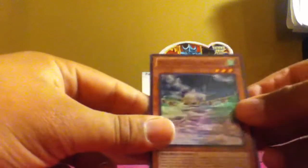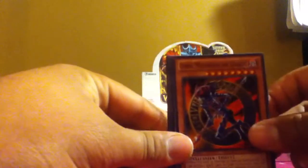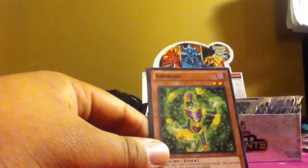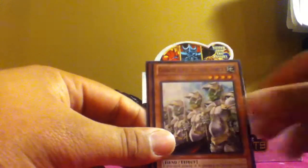Continuing unpacking. Shattered Axe, Hyper Hammerhead, Dark Vakira, got a Copycat, Mecha Phantom Beast Hamstrap. Magical Arm Shield, Dark Magician of Chaos — this card's sweet, even though it's banned. I like the design on this. Kreebons, Goblin Attack Force, Elite Attack Force, and Solar Wind Jammer.